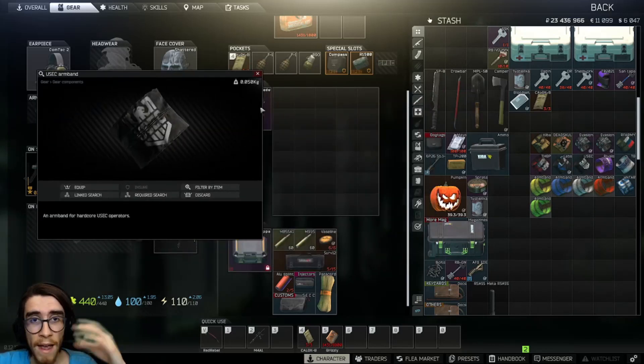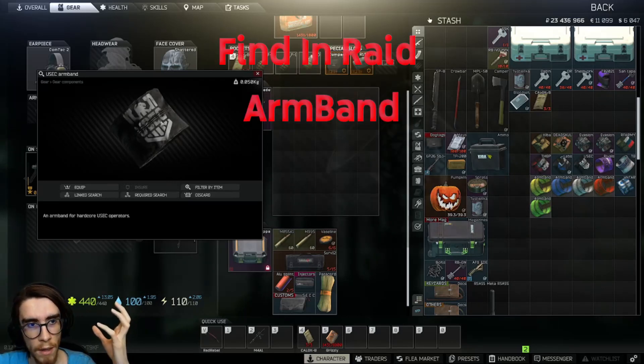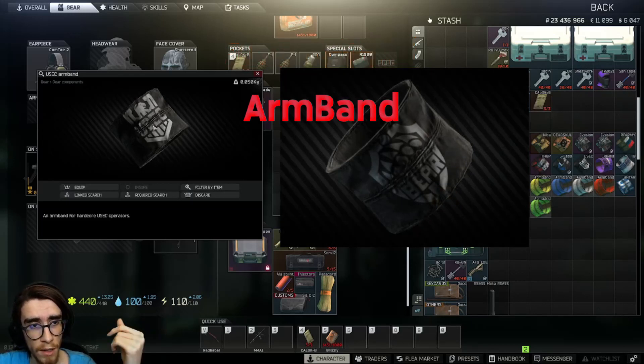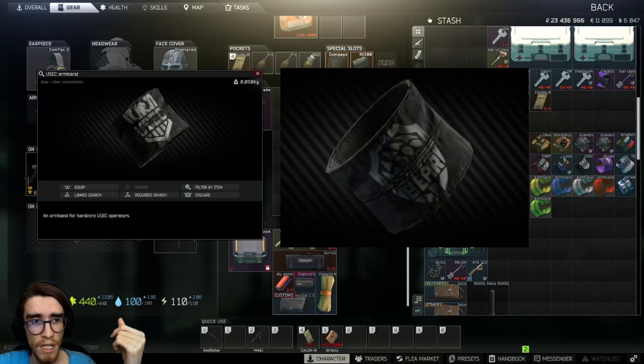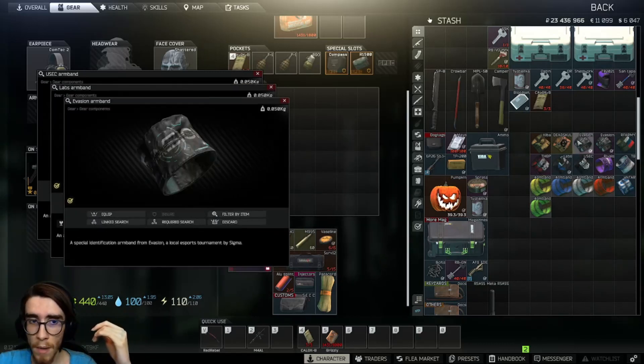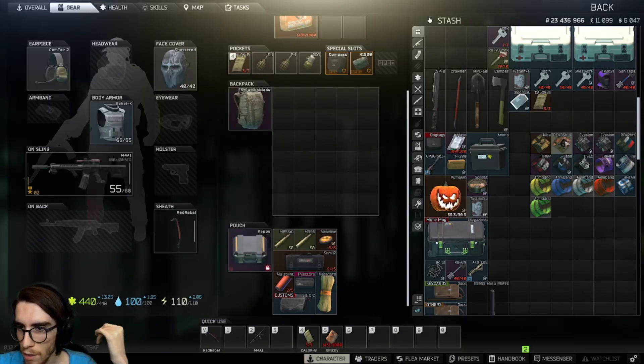The USEC armband and the Bear armband — the Bear looks just like this but with a different symbol and no writing, so it's called the Bear armband. They are both found-in-raid armbands, like the Labs and Evasion armbands — nothing too special.